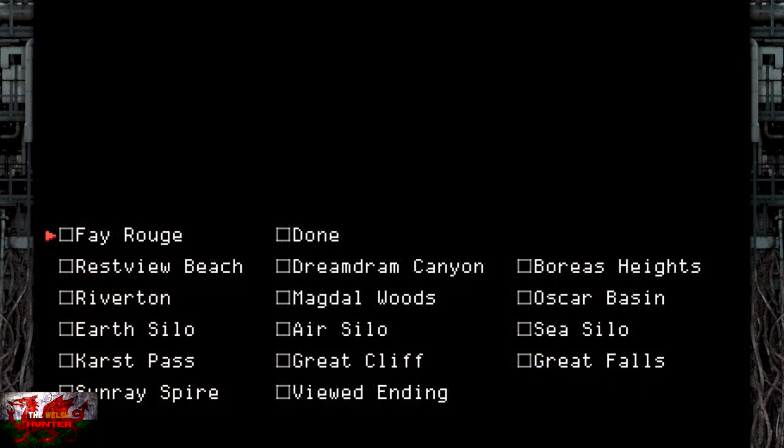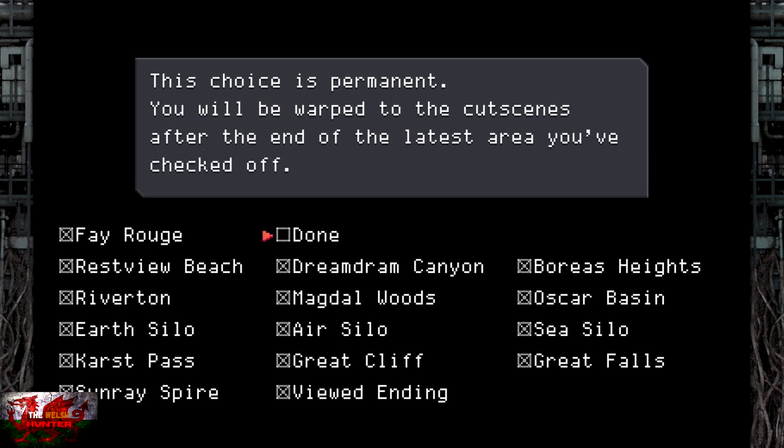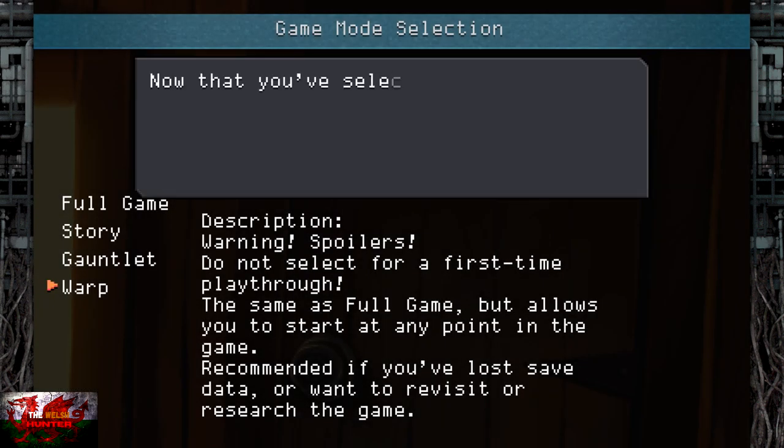Choose Warp Mode and then choose Viewed Ending, which is the bottom one in the middle right there. Click Viewed Ending and then go ahead and click Done. This will basically mean that every level is unlocked for us, which is perfect and exactly what we need.